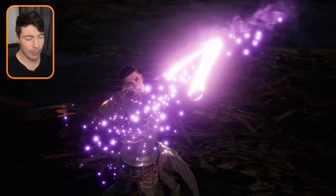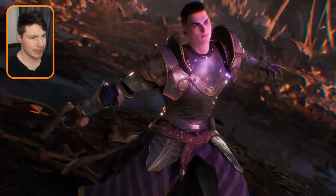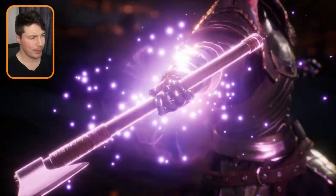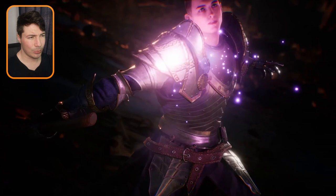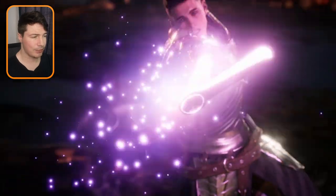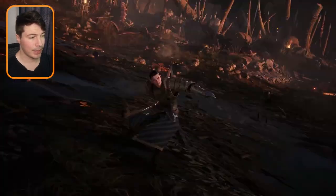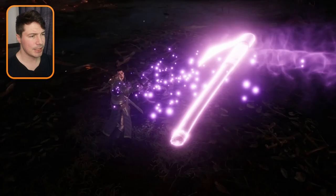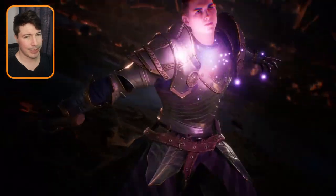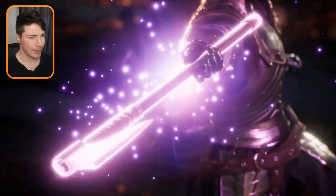The next weapon I'm not quite sure about — it's a hatchet. This is a cinematic where a character throws a hatchet into a boss. Maybe it's just a cinematic weapon you can't actually wield, since I haven't seen any in-game footage of characters playing with hatchets. But it would be pretty cool to play a berserker class with dual-wielding hatchets.